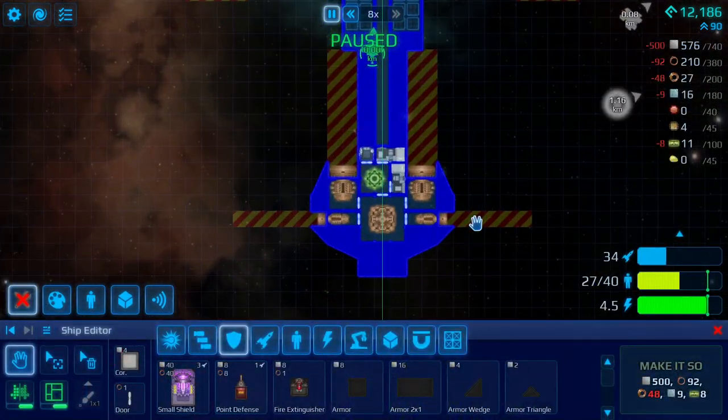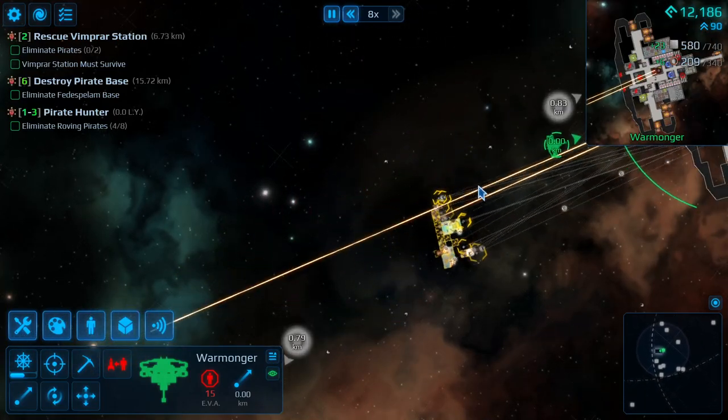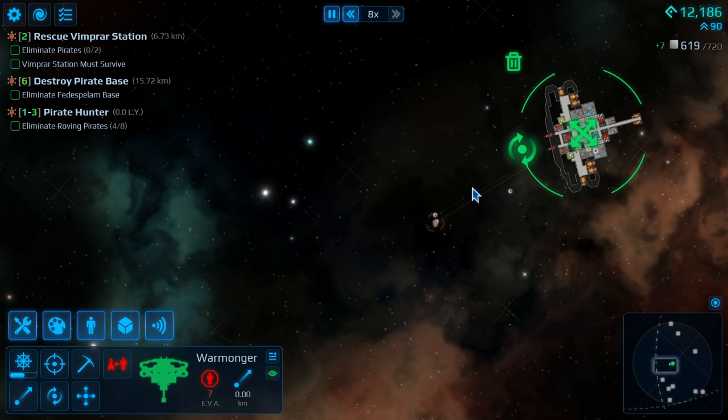We have plenty of resources now. This is what we're going to do for the upgrade — as you can see, it's now a new defensive tail. Four people will live there. We need space for more people, more crew. We need to save the station. Come on, Shogun, save the bloody station.